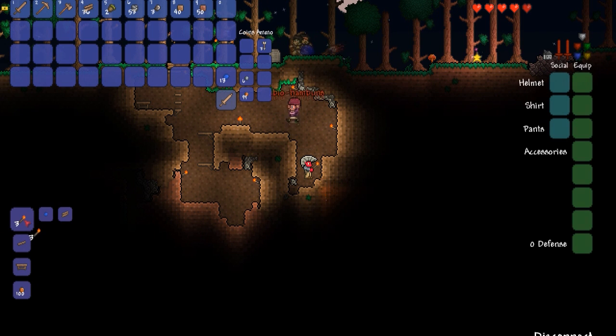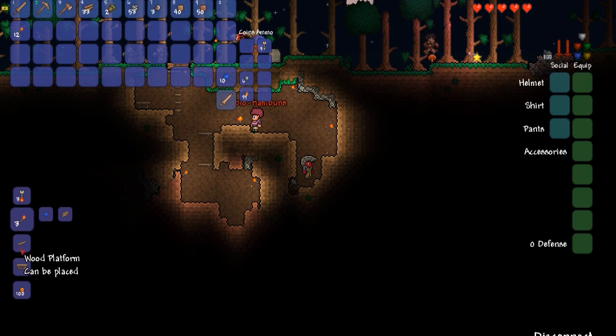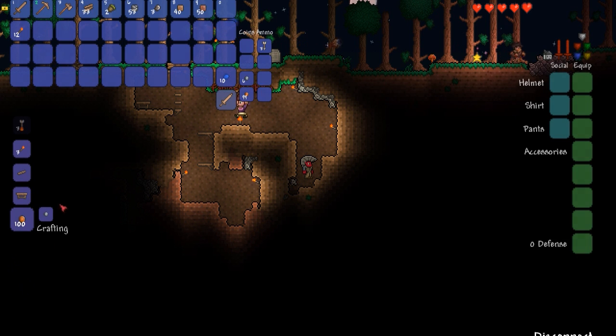Later on you can actually get a voodoo doll and kill him. Why would you kill him with a voodoo doll? Because you throw the voodoo doll in lava and it summons a giant monster — but at the same time it kills the guide.